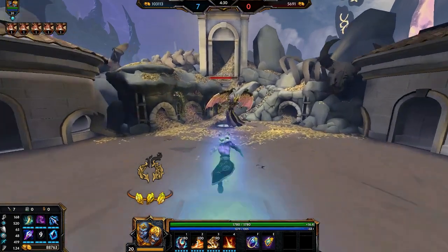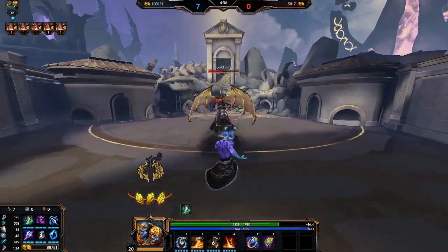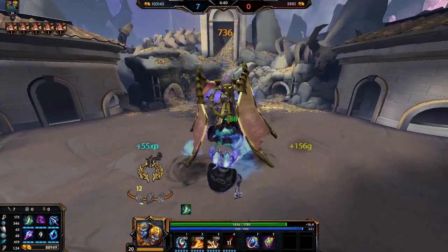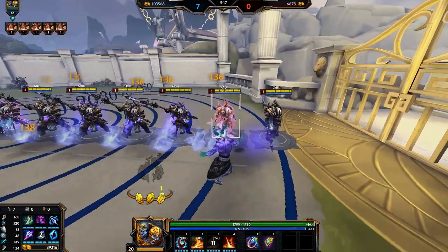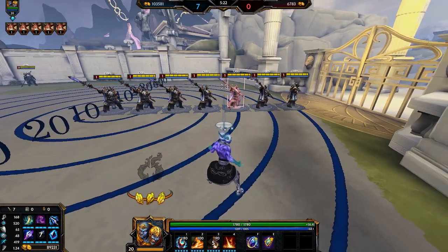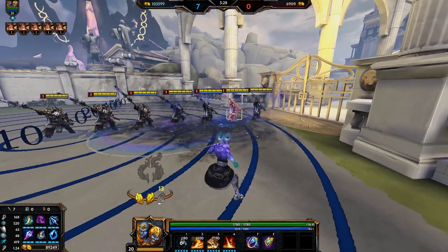Rasetsu-Hori — the passive for Rasetsu-Hori works so well with Spear of the Magus. When an enemy god is below 50% of their HP, it increases damage from your abilities. This makes your Flame Wave and Rain Fire hit even harder than they would if your enemy had higher than 50% health. The last two items are Chronos Pendant and Obsidian Shard. Which order you build them depends on the game situation — if you need more pen right away, grab it first; if you need more CDR, go ahead and grab Chronos Pendant.